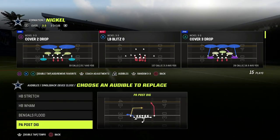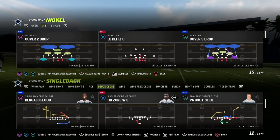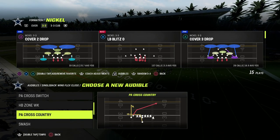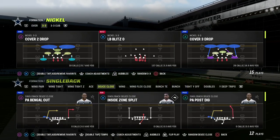These four plays together make this a really good formation. Wing flex close is one of the best under-center formations and has been one of the best formations as long as the presenter has been playing Madden.